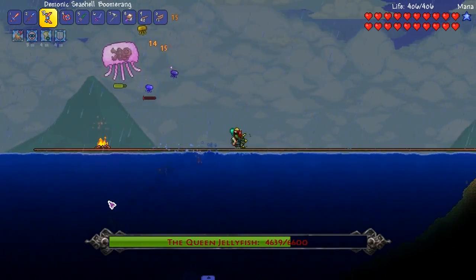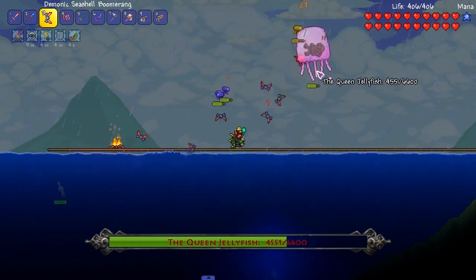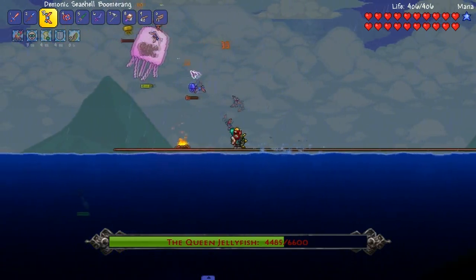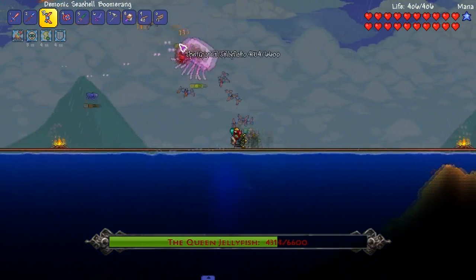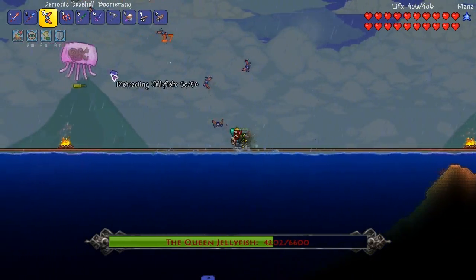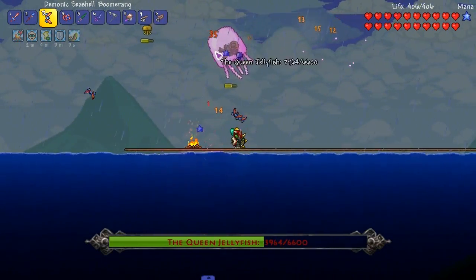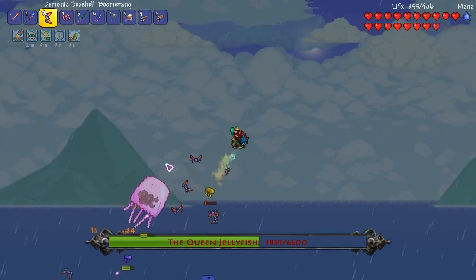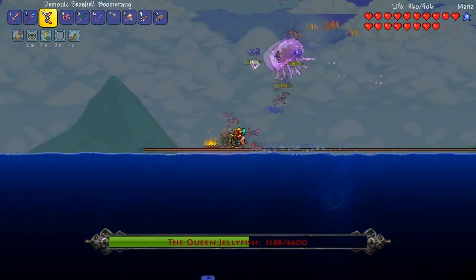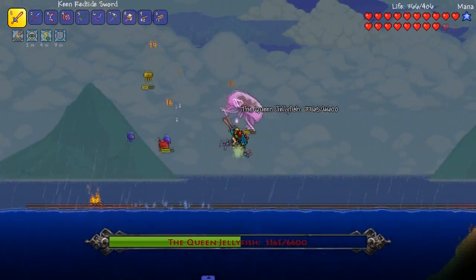There's a squid underneath here — get out of here. I do no damage to him. He has 500 health — that's a lot. This dude has 6,600 health, which is not too bad, especially when we're spamming boomerangs. He's not the type of boss we use just regular melee weapons on, because to get to him you're going to have to take some damage.